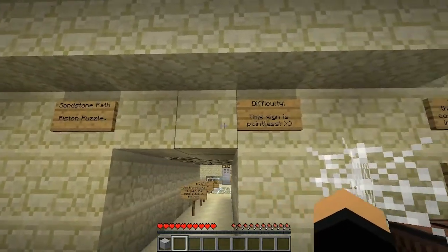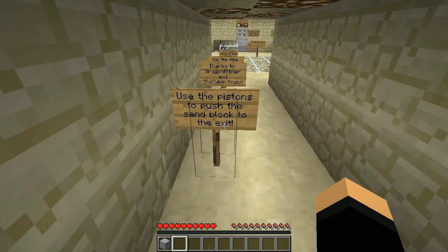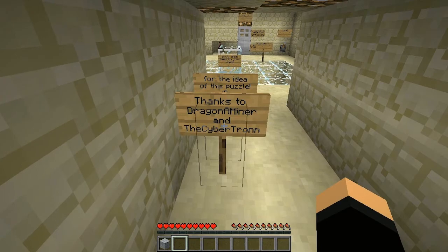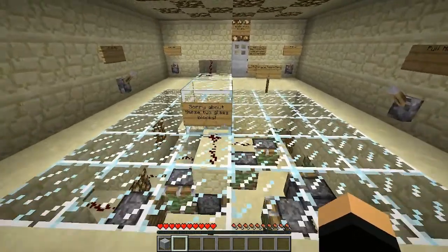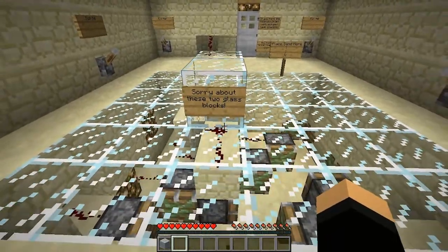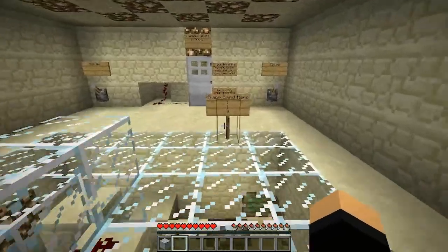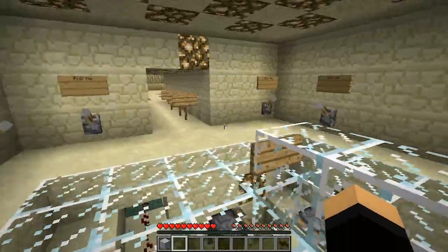Sandstone path. Piston puzzle. This sign is pointless. Use the pistons to push the sand block to the exit. Thanks to Dragon A Minor and the Cybertron for the idea of this puzzle. Sorry about these two glass blocks — kept breaking. Place sand here. Okay, sand has to be there.